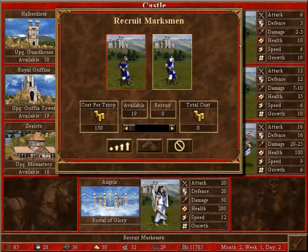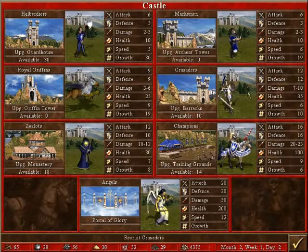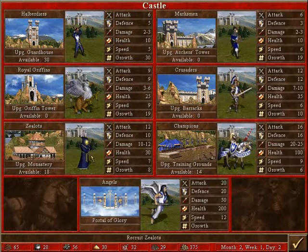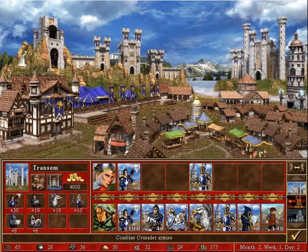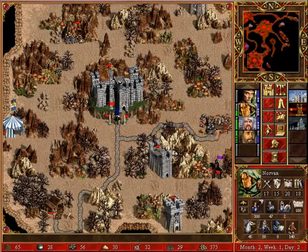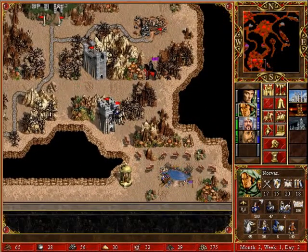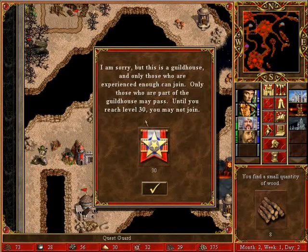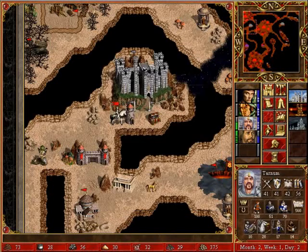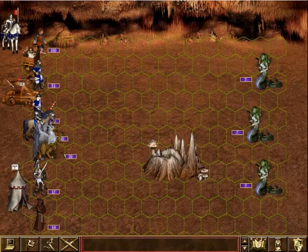There's nothing I can build here until I get the Portal of Glory built, which I suspect there's not really going to be any need for in this scenario. That should stiffen Norvan's army. The quest guard says until you reach level 30 you may not join, so actually we need to send Norvan up here. There's another way to get out — I'm a little surprised the purple guys haven't tried this.